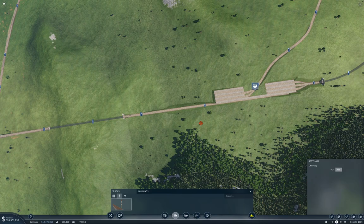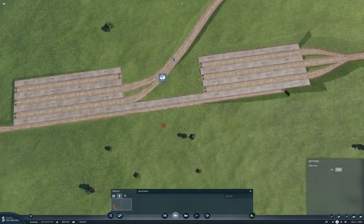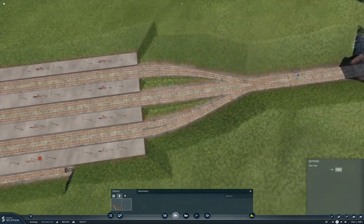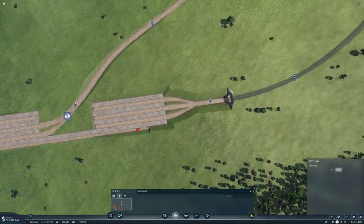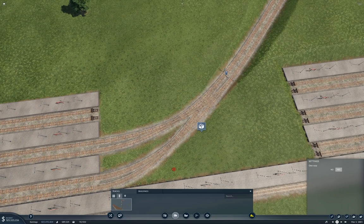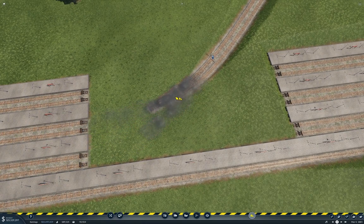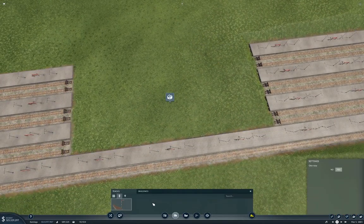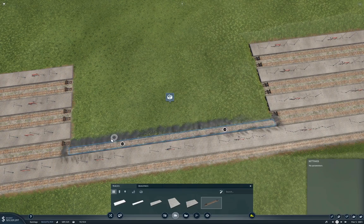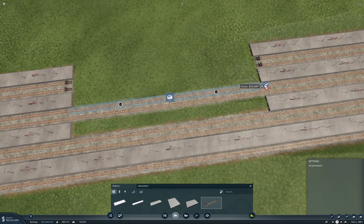How are you going to get a train on that? Well, how are you going to get trains on all of this? Yeah, that is a question. I think I need to redo this mess. Yeah, you probably do. Because we don't have any trains on this, let's just take this mess out. We're going to do something not clever - yeah, because it is not clever at all.